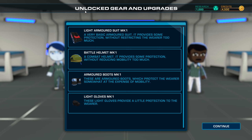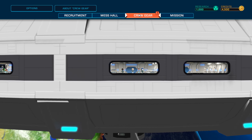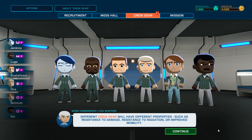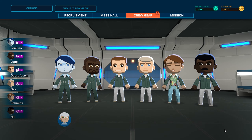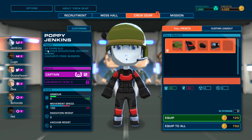Light Armored Suit Mark 1 unlocked — a very basic armored suit that provides some protection without restricting the wearer too much. Battle Helmet Mark 1, armor boots, gloves. So there's got to be boarding parties. This is the crew gear room — in here you can customize your crew's gear. Different crew gear will have different properties such as resistance to damage, resistance to radiation, or improved mobility. Oh, I see — I have to click on the one on the side. 24 years old, previous occupation: asteroid mining, favorite food: burgers. Captain level two.